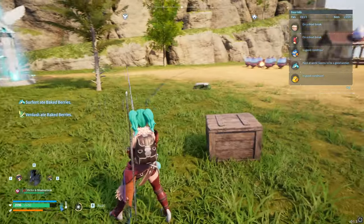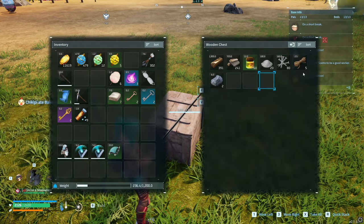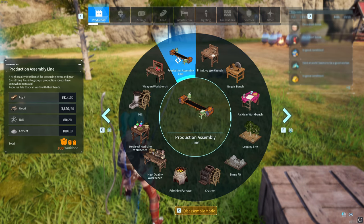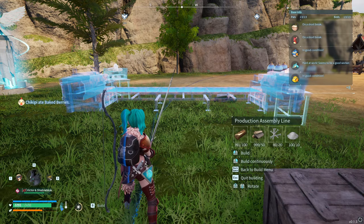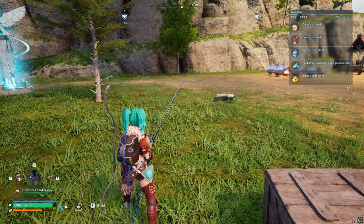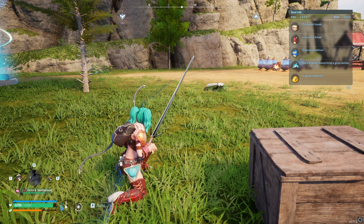I'm going to be showing you the duplication glitch. The reason I'm using this is because I've made quite a lot of important stuff — I'm building a production assembly line. This will give me all of those things on screen. It is absolutely brilliant. What we're going to do is crouch first so we have the slower movement speed.